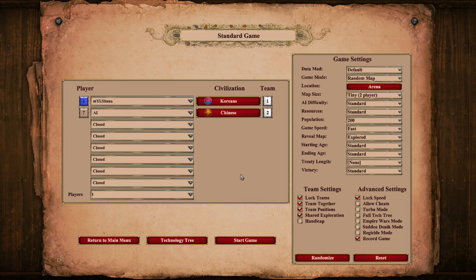Hello guys and welcome to this new video. Today I'm going to show you how to play Arena and how to play the meta, which is light cav and monks trying to fight for the relics while booming at the same time. There are a lot of things to do on Arena and different situations, so I'm going to try to explain all of these as clearly as possible.